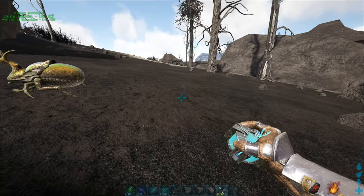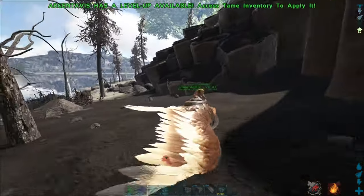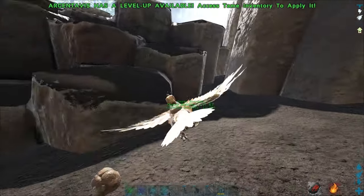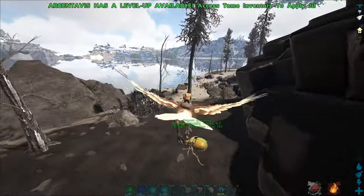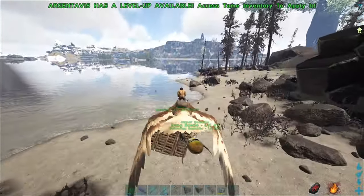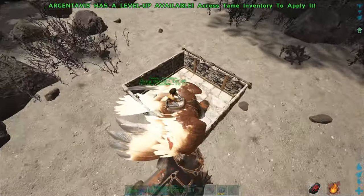You can also build a small trap, or take an Argentavis and drop it into your base, because it's not aggressive — it won't attack you, it won't do anything. It's just there walking around eating poop. I've built a small trap here. You can just drop it in and feed him over here.